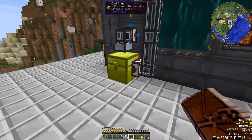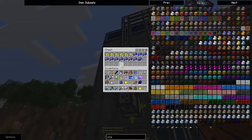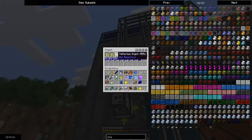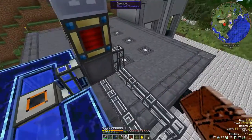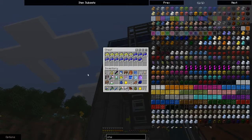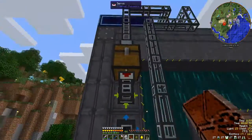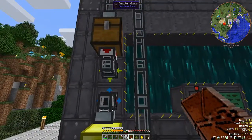Up here I've taken the cyanite, which is the waste product from running the reactor. Yellowite becomes cyanite and goes into this chest, then it's taken up here. It's processed by the reprocessor and turned into plutonium and sent back into this chest. As you can see I've got several stacks of plutonium, so that's working quite nicely. That basically doubles the amount of yellowite power that I have.